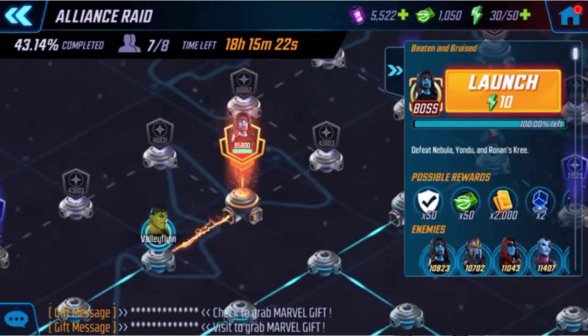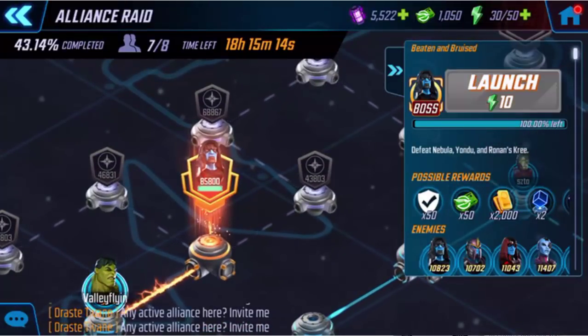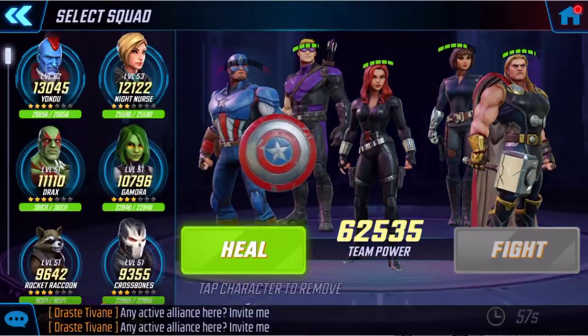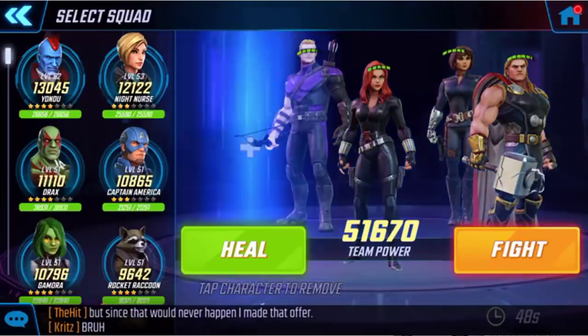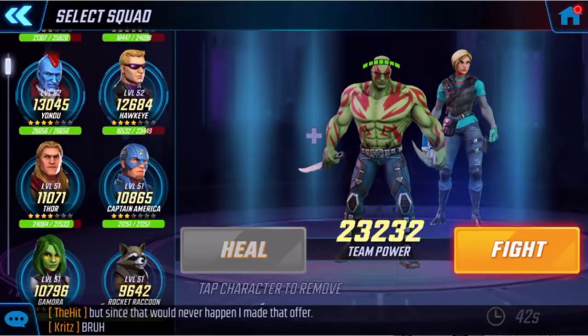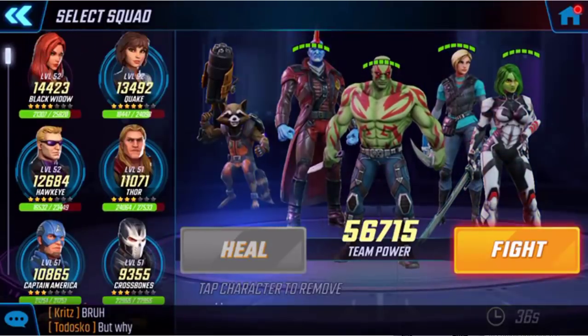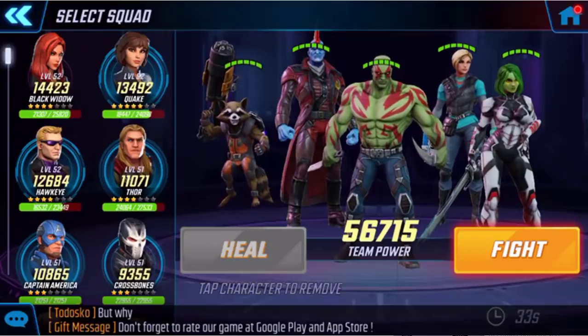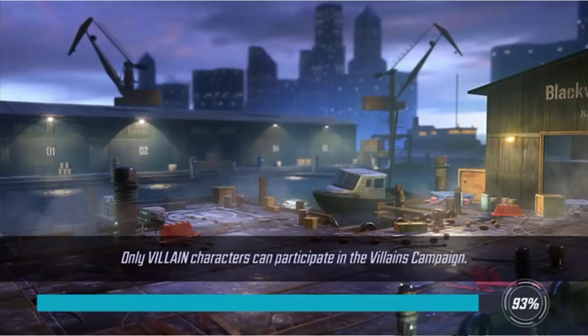Moving on to the next one — and this is a hard one. The node is about 85,000 power and my best team is in the 60s. I could heal once or heal two players, but I think I'm going to need to revive him. Then I'm going to put in my Guardians team and see what they can do. Most of these guys' cooldowns are up — let's see what we can do on this level.